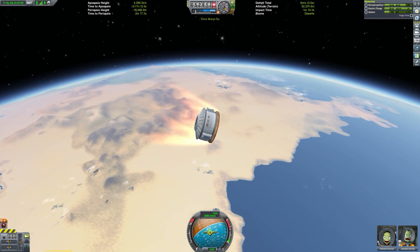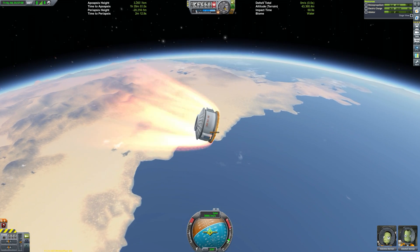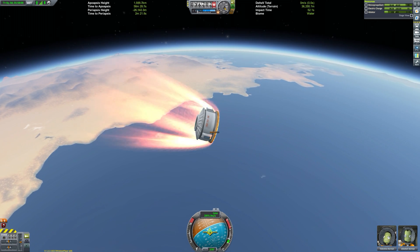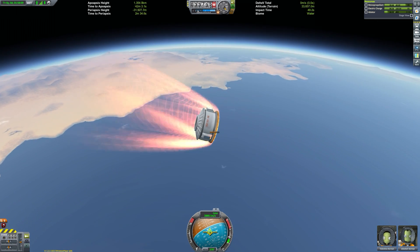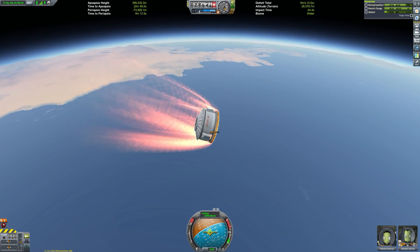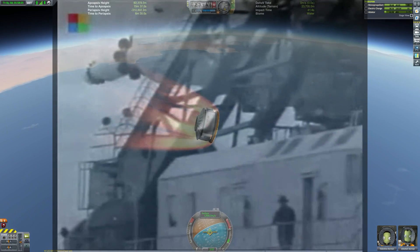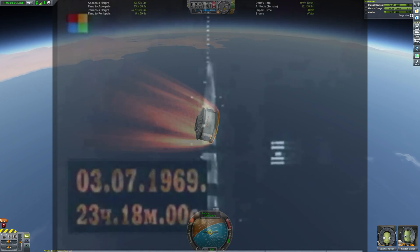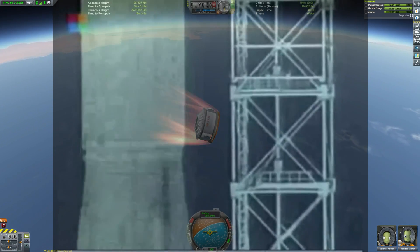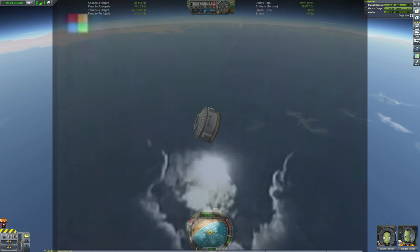The mission is coming to an end. We detach the service and orbital modules and brace for re-entry. The real Soviet mission was planned to use a skip re-entry to ensure it landed in the Soviet Union, but this is very hard to do in KSP without wings to generate lift, so we've just gone straight in. Catastrophic failure after catastrophic failure eventually resulted in the Soviet program being terminated de facto in 1974 and officially cancelled in 1976.